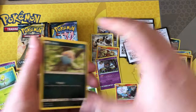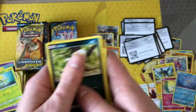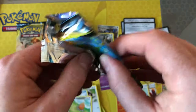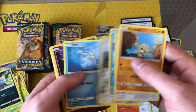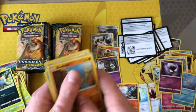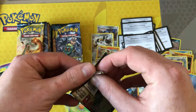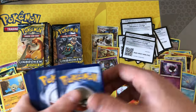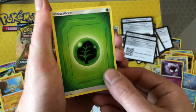Got another green — I'll just pay attention to what's shiny and what's not. Got Seel reverse; I think that's all worth pulling out there. Another green and we have a Gastly — not sure if that's the Gastly I need. Out of 12 booster boxes I didn't pull one reverse Gastly; there are two different artworks of Gastly in this set, and one of them I pulled eight reverse versions of, but the other I pulled none.